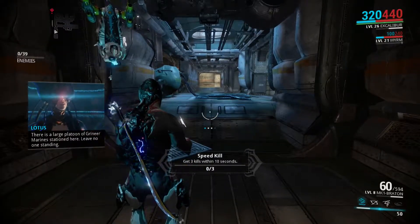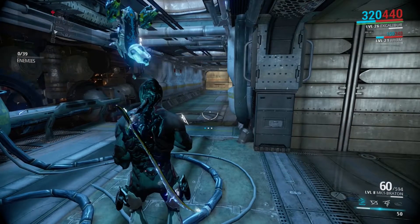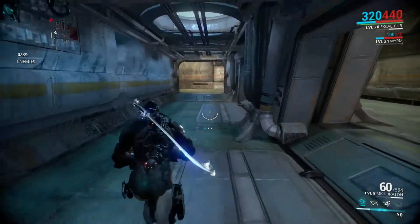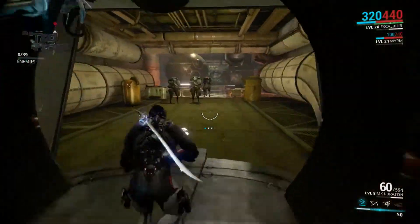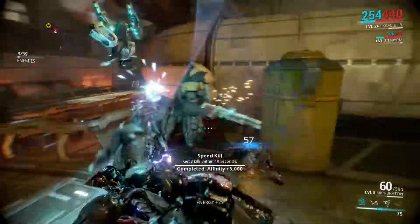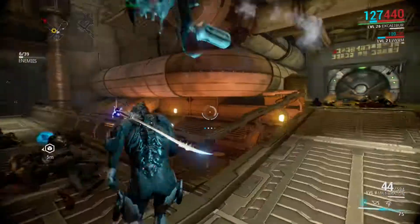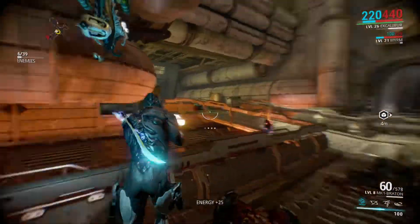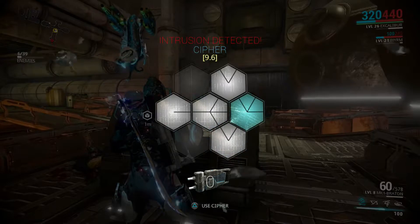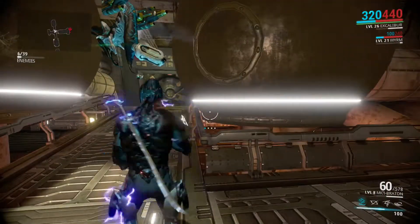Speed kills — got three kills within ten seconds. As you can see the little minimap; if you press down on the touchpad you can use that, but I prefer having it just up there. You can hack these terminals to make it a little bit easier for yourself. They're not overly complicated, but when you're in a tough situation and you decide to hack them, you want to be quick — because if you're not, they'll end up getting a jump on you.